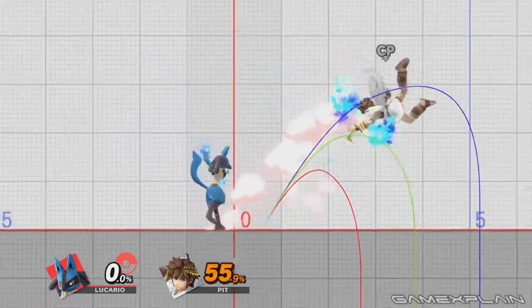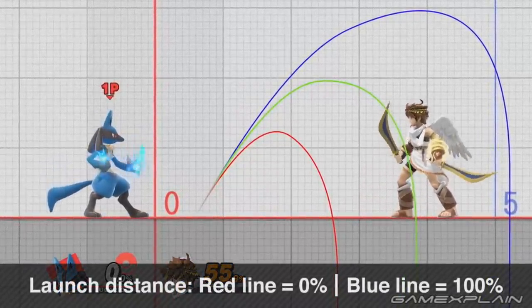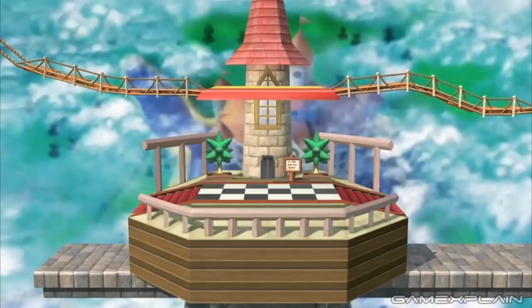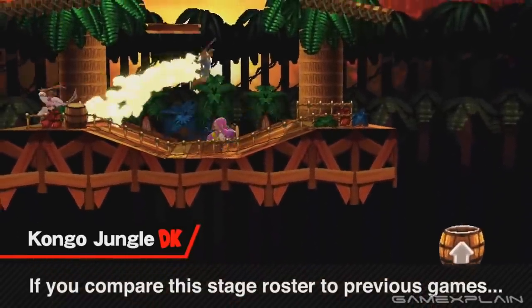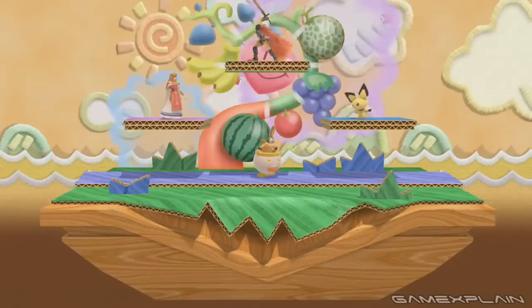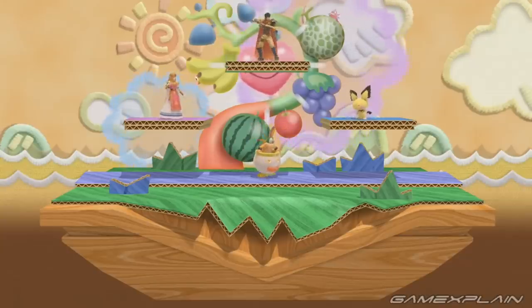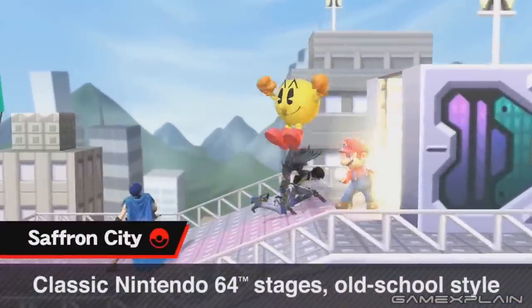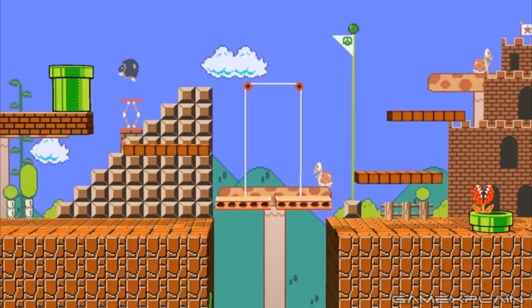That's all the brand new stages we know of in Ultimate, but let's take a look at the older stages making a return from previous games. From Super Smash Bros 64: Peach's Castle, Congo Jungle, Hyrule Castle, Super Happy Tree — which was known as Yoshi's Island in the original game; there are one or two stages with changed names — Dreamland, Saffron City, and Mushroom Kingdom.